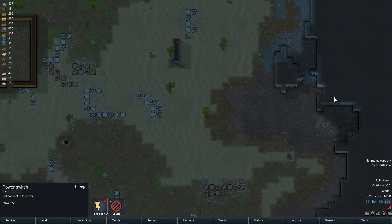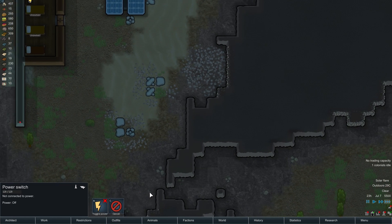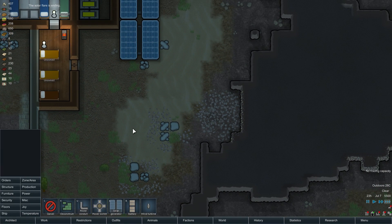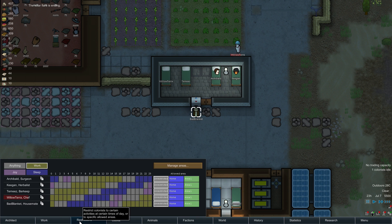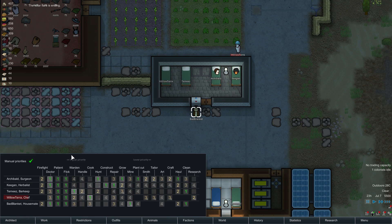We've got a little bit of mining to do. We've done all the mining over there, but we've got a little bit we can do down here. Solar flare is ending — that's really, really good to know. One colonist is idle — bad blanket — you should probably find them something productive to do.